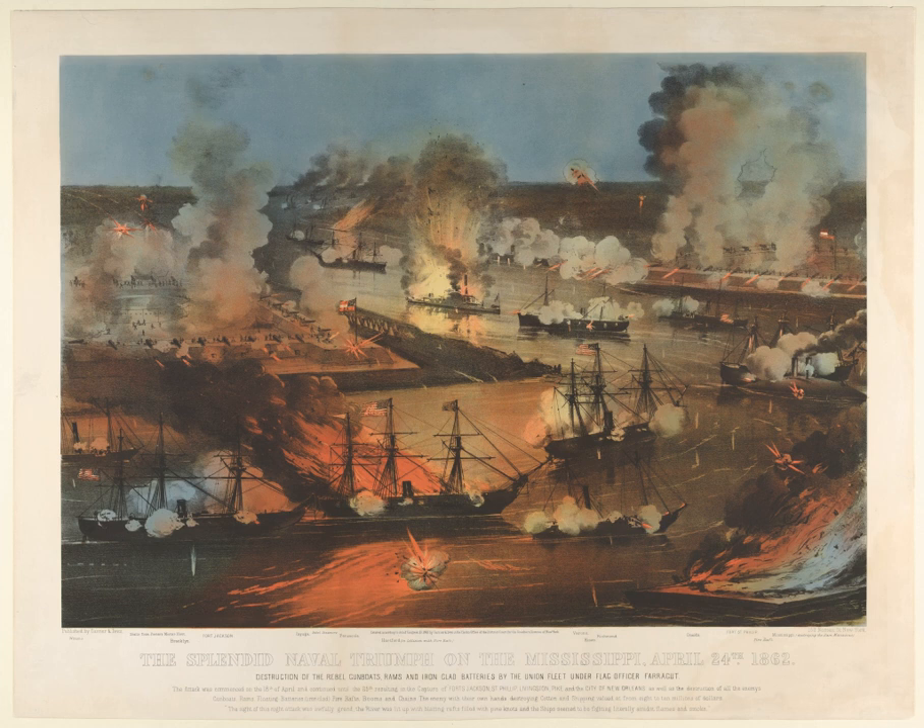Although land-based forts had long been considered invulnerable to attack by naval guns, some weaknesses had been exposed in the Battle of Port Royal, South Carolina, on November 7, 1861. Following that battle, Union Assistant Secretary of the Navy Gustavus V. Fox began to press for expanded use of the United States Navy in attacking coastal Confederate positions. He particularly emphasized the desirability of assaulting New Orleans from the Gulf, proposing that the two forts could be weakened if not completely destroyed by a mortar barrage, and a relatively small army force could then assault the weakened forts. Following the reduction of the forts, a fleet could steam past them and attack New Orleans directly.